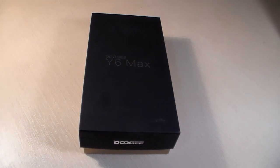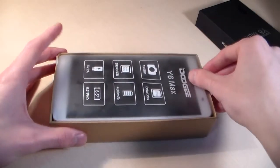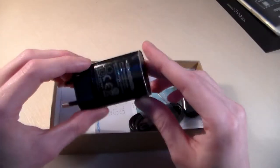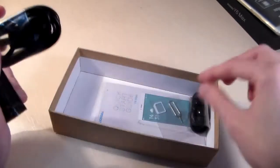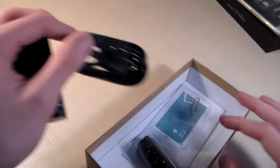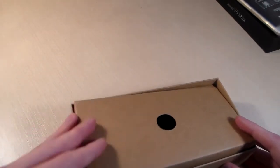Hello guys, we use smartphone Doji Y6 Max, start unpacking. Open the box and look at the contents. In the box we have a charger, micro USB cable, headphones, key for SIM slot, and a case. Good package contents.